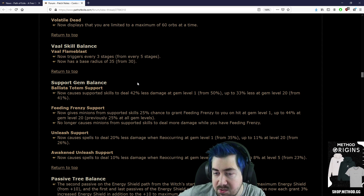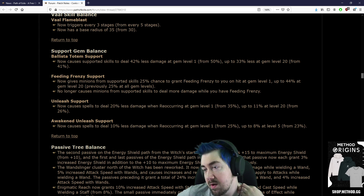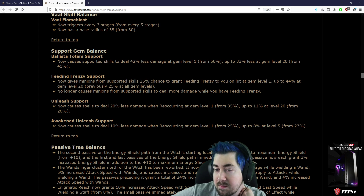Support gem balance: Ballista Totem now causes supported skills to deal 42% less damage at gem level 1, from 50%, and up to 33% less damage at gem level 20, from 41%.